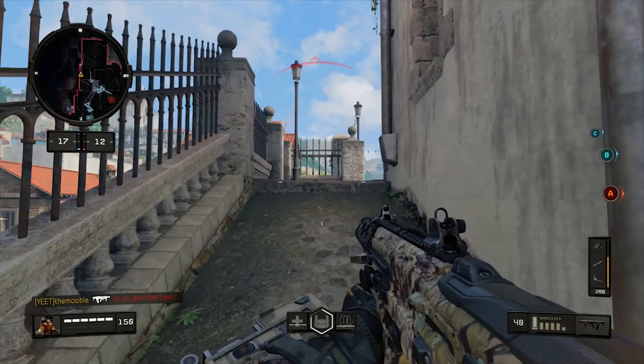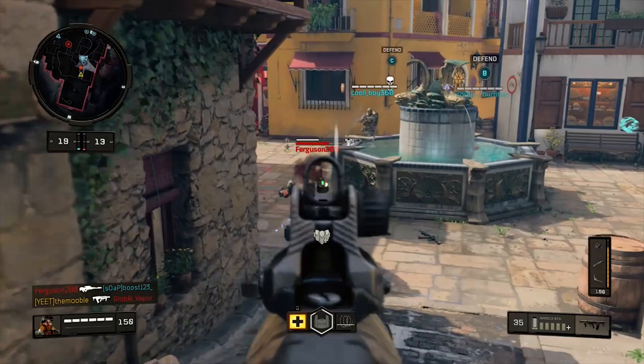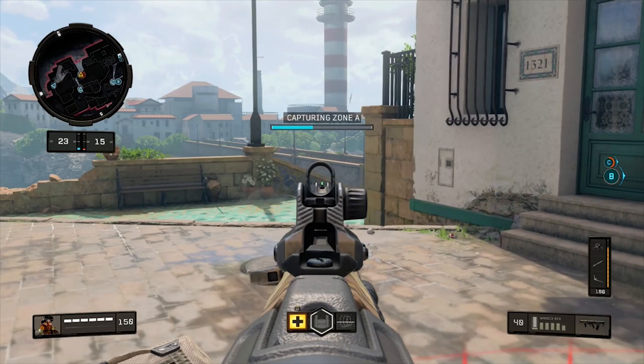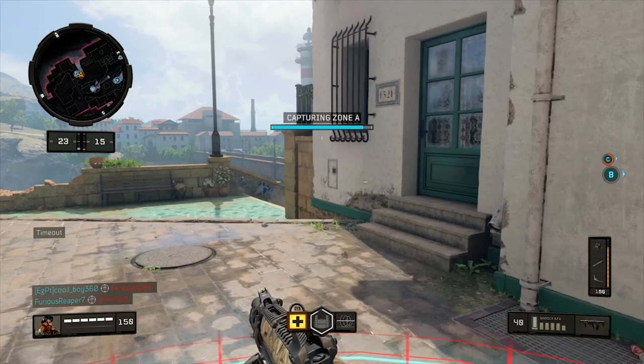You can win long range fights incredibly easily — not that you're going to hold down too long, because this gun kills incredibly quick. It shoots really quickly, it has 40 rounds in the magazine, and it's just super good in every single way. The iron sights might look a little weird, but they actually work a lot better than you'd think, so you're not going to need an optic.